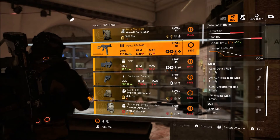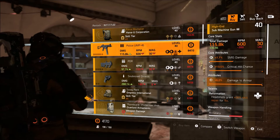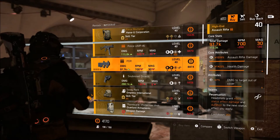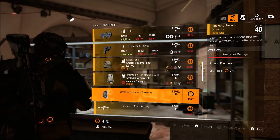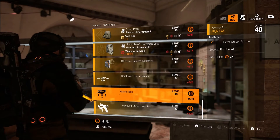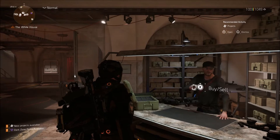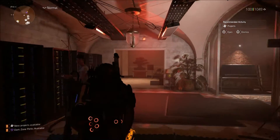Next is going to be this Police UMP with max damage to armor. If you need that on your stat library, you can add it to pretty much any SMG you want. I'll scroll through a few more items in case you want to pick this stuff up or need any of the talents or mods they're selling. That's going to be about it for the front desk vendor.